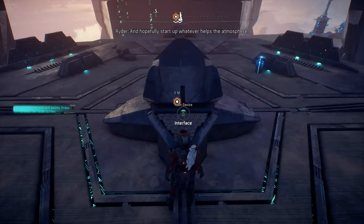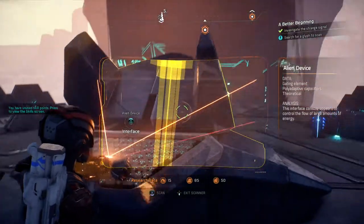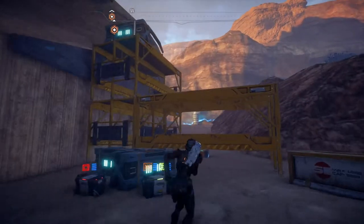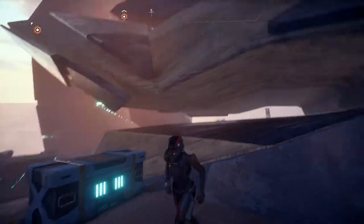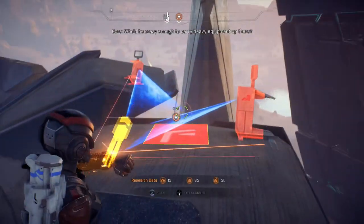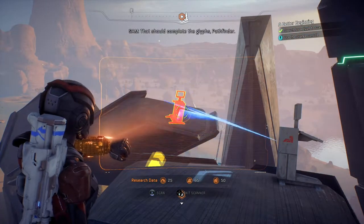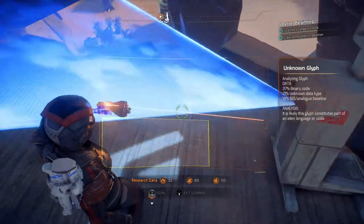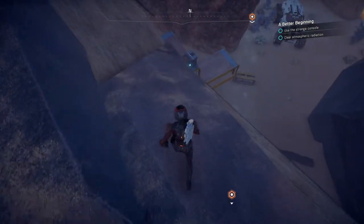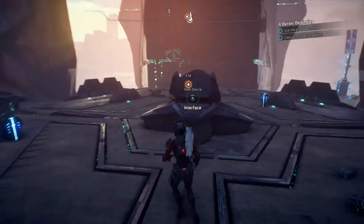We need to search for a glyph to scan — might need to climb up there. It's slippery up top but there's a great view. 'Who'd be crazy enough to carry heavy equipment up there?' That should complete the glyphs, Pathfinder — they put two scanners up here to scan this thing. Getting back down — I can mitigate fall damage. Let's interface with this console.